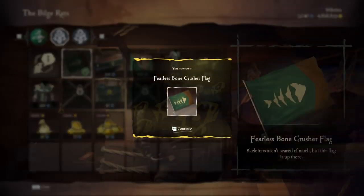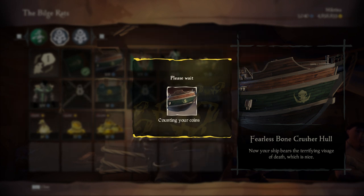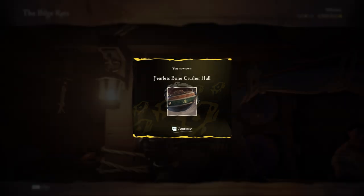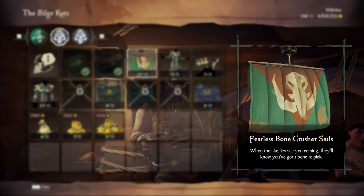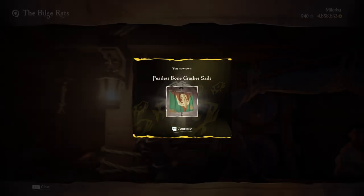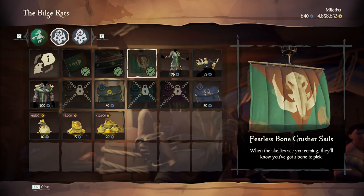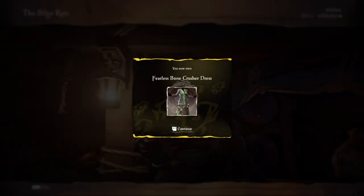So when you want to buy everything this month, you need 475 doubloons. Make sure to grind them every time you can, then you don't need to worry next month when new items are added. They also said they will make the Reaper's Chests more valuable in future updates, so that possibly also means that the new items will cost more than they do now.